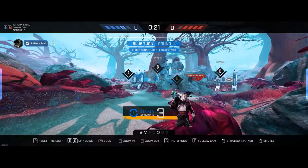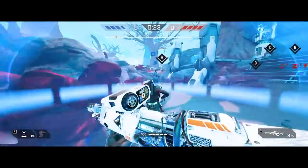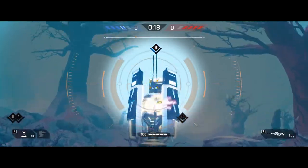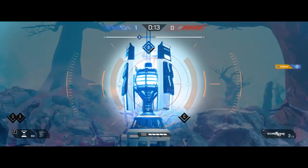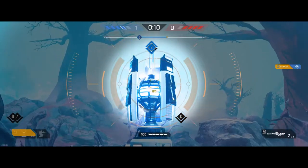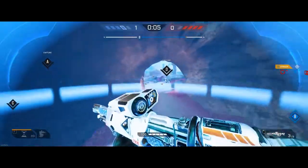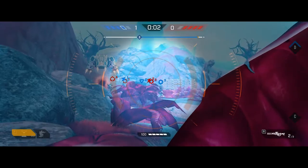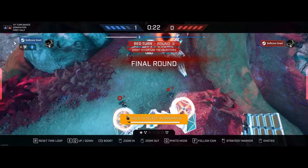Imagine this: Round 1, Rush attacks an objective. The opponent kills Rush. Round 2, you shield Rush and he survives — now the opponent has to dedicate another operative to kill Rush. Round 3, you intercept the shield on Rush, which gives your current operative a nice defense, and there's no real downside because Rush dies anyway after your opponent has committed two operatives to killing him. Keep in mind this won't work as well if your opponent knows to overkill your operatives, which a lot of people are learning to do.